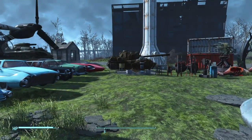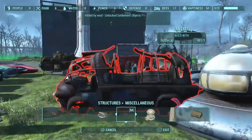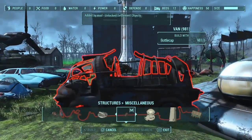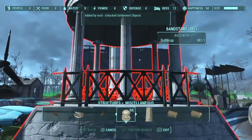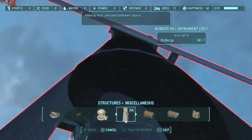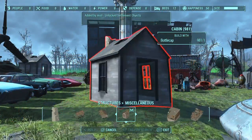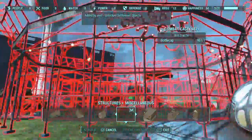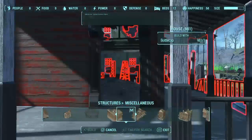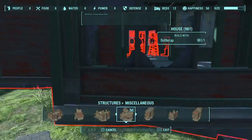I wanted to show you guys something that makes this mod a little more intense. You are able to place down — oh, and also there's an alien spaceship right there, there's a UFO. But you are able to place down some of the biggest objects in the game. You have a bandstand right there, the Bunker Hill monument — that giant thing — a cabin. You could place down a bunch of different cabins, the combat cage from the Combat Zone. You could place down buildings — this is crazy guys, this is huge.